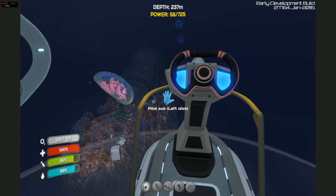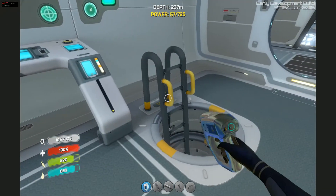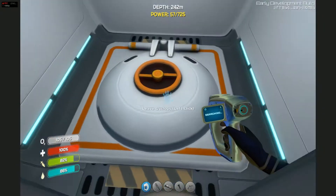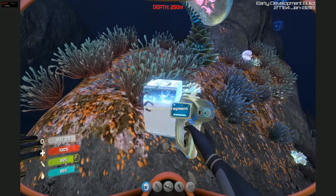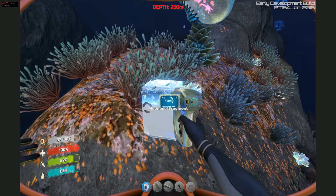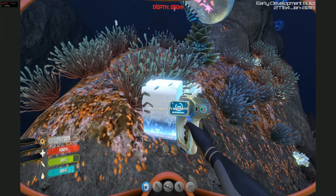A lot of cool stuff you can do with that. To get the Seamoth upgrade panel, you have to come out to the Grand Reef, which can be a little tricky — it's a rather deep zone. The Grand Reef is going to be the left-hand corner of the map, the southwest corner.